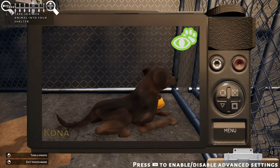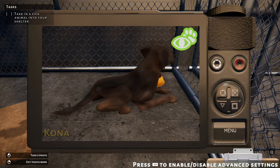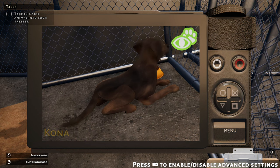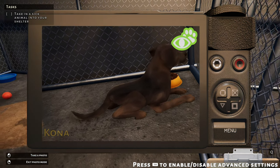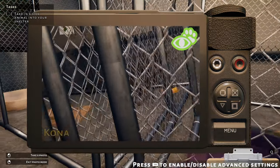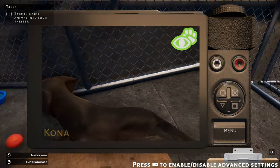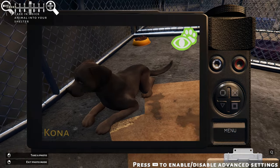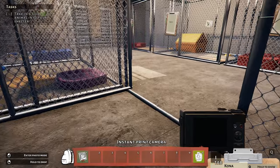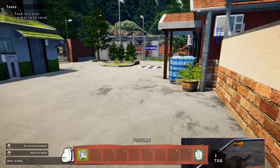Can you look at me though? That would be really good. Press tab — that's it. Yeah, look at me and we'll get a good photo. Turn around and look at me, stay there — that'll be good. Perfect, there we go. Good boy. Alright, let's go and scan this.